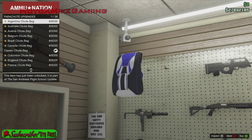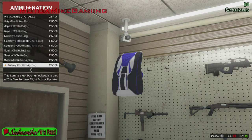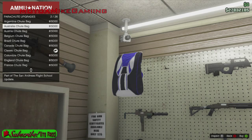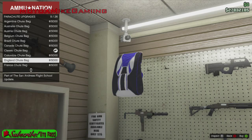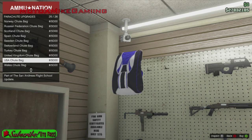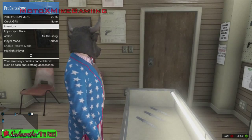For the parachute bag, you can have basically almost every country - well not every country but pretty close. There's Argentina, Australia, Austria, Colombia, England, France, Germany, Ireland, Italy, Jamaica, Japan, Mexico, Norway, Russian Federation, Scotland, Spain, Sweden, Switzerland, Turkey, UK, USA, and Wales.